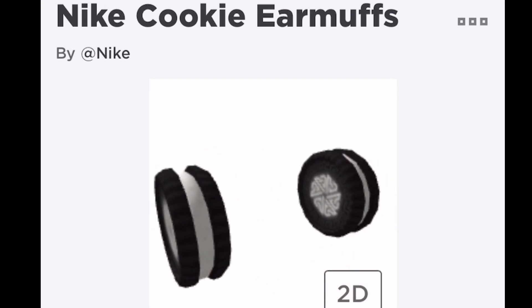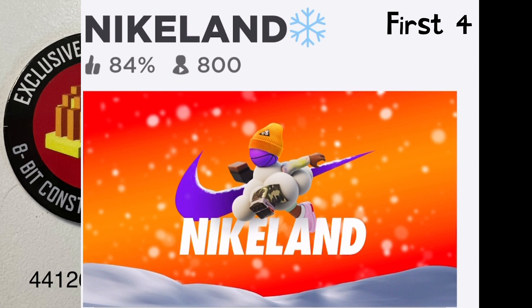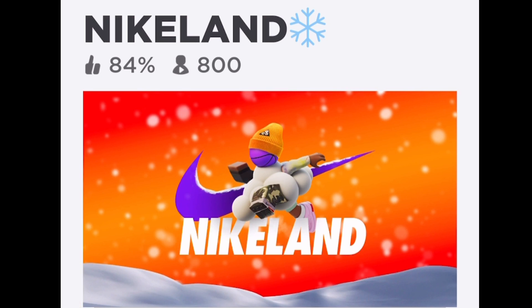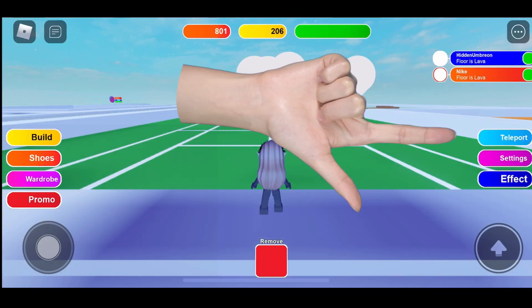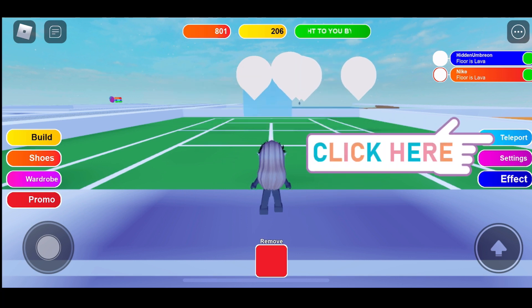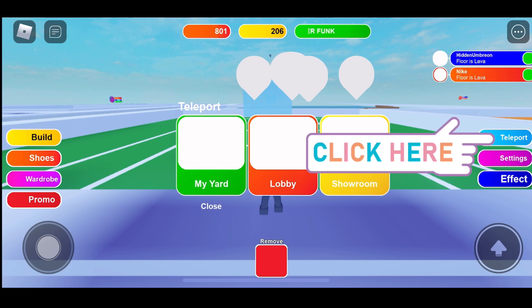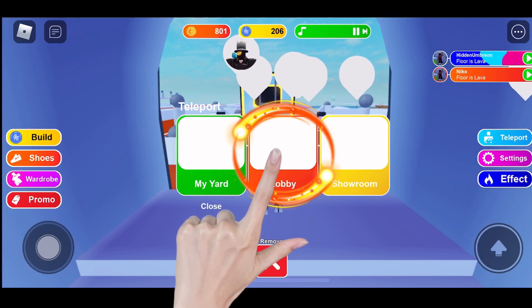This is one of them, guys, so let's go and get them together. This is the game — it's called Nike Land. There's currently 800 people playing. I have it favorited if you want to check my favorites list. When you go in, you see on the right side the blue button that says teleport — in the middle top. Just push that, then push lobby, the red one in the center.